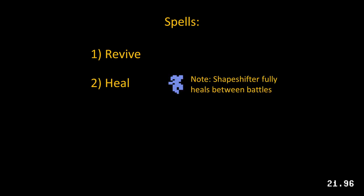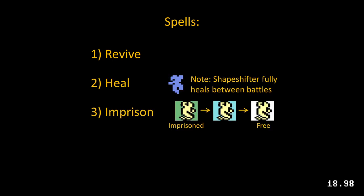With spells, you can use Revive to resurrect a fallen unit, Heal a unit — note the shapeshifter auto-heals — Imprison to immobilize a unit until the luminance cycle peaks at the player's color, Teleport one of your own unimprisoned units, or Exchange any two unimprisoned units.